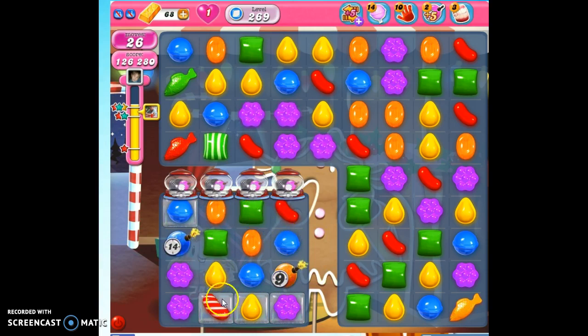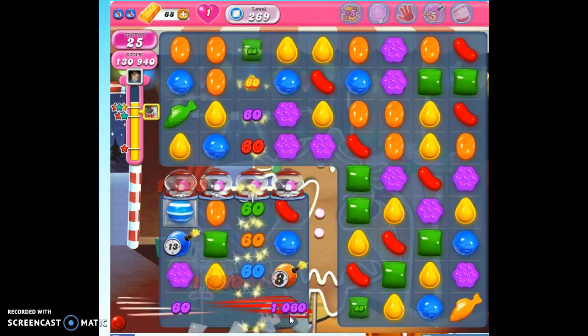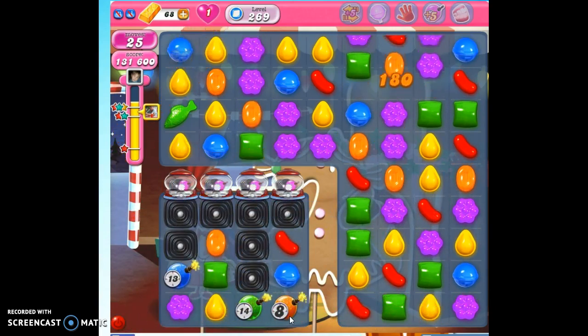I don't see any more moves I can make here. So now what I'm going to do is pair this fish with this striped candy. If it had landed on a licorice, it was going to act like a fish and just take out one. This way, it's going to make everything it touches a striped. So hopefully this will be the end for us. And that's how we beat this hard level 269.